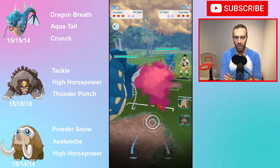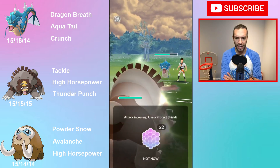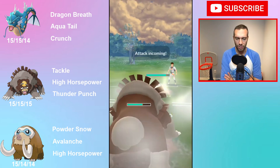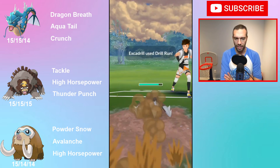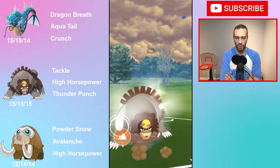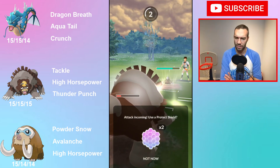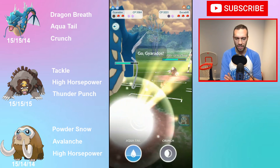They're both weak to Fighting, so I paired them with Gyarados as an answer. Gyarados versus Gyarados in lead — I end up catching a Crunch. There's not a ton of fighters in this meta, there'll be one in my next video. An extra Drill Run comes in and I took a Crunch already, then a Drill Run, and you still do over 1K damage. High horsepower would one-shot here so they're going to have to shield. I got one shield back and see some MPs — that's great. They Rockslide me, which was kind of the undercharging moment.